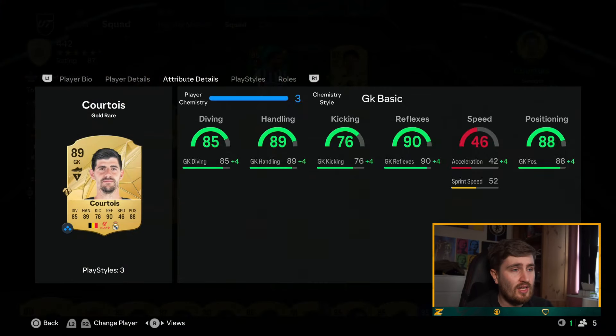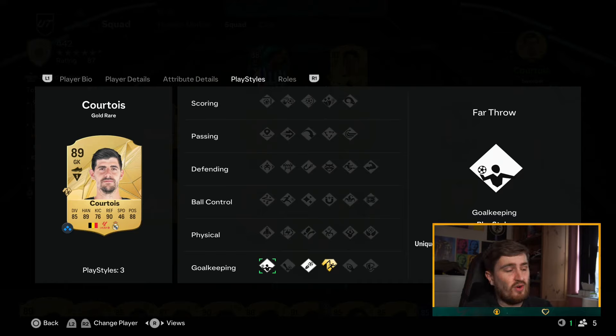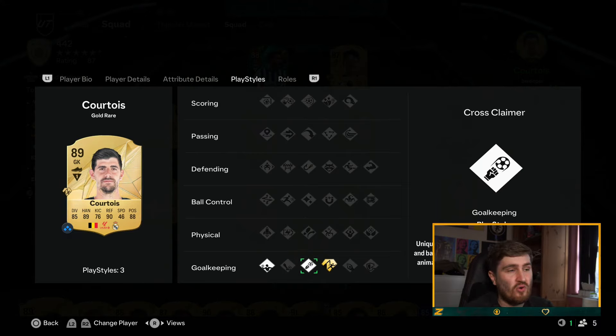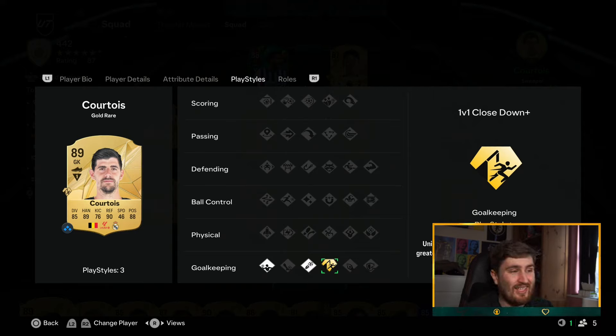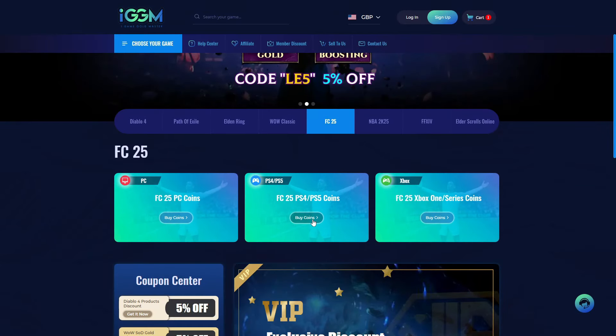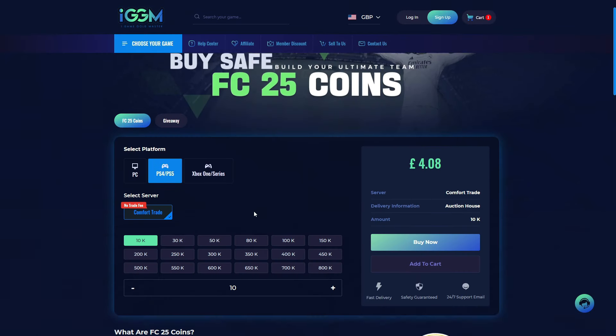Starting with keepers — they have play styles this year. Far throw I don't really care for. Footwork occasionally seems decent but not a big deal. Cross claim I haven't really noticed. 1v1 Close Down is probably the best one — one-on-ones already feel pretty good, but with this it feels nearly impossible to score if the keeper times coming out well. Far Reach is pretty good, but a good player can move the keeper and chip to beat it.